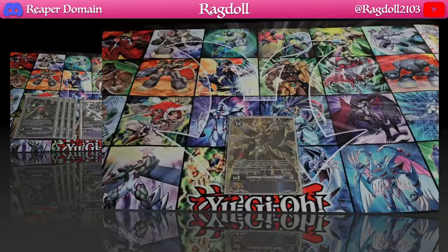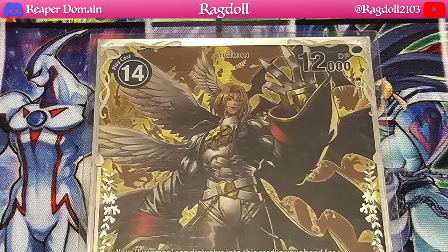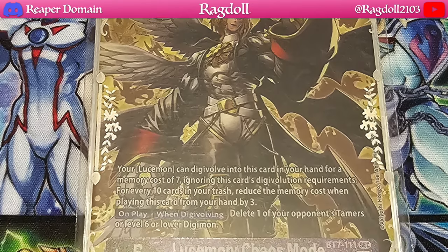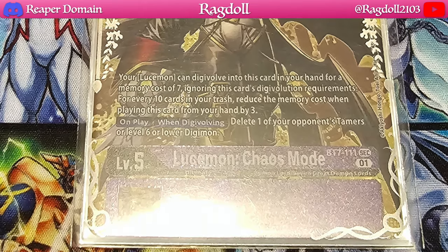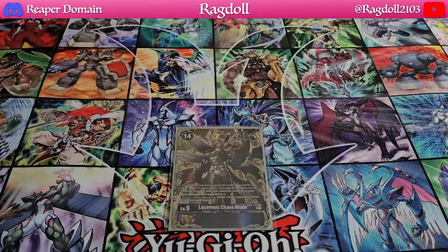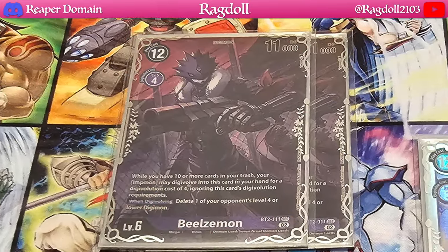For something a bit fun, I'm playing one copy of Lucemon Chaos Mode from BT7. It's an absolutely fantastic card — it's a cheap way to bring out a strong Digimon considering your deck focuses on trashing cards, and it also allows you to clear the board as well.